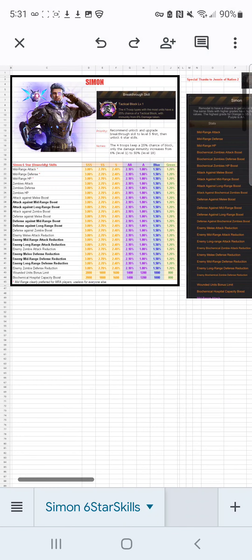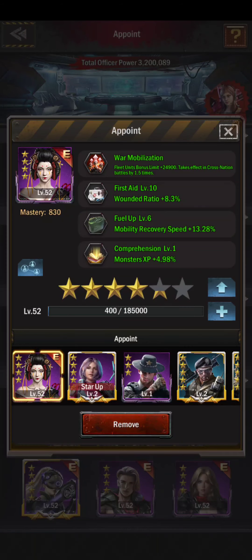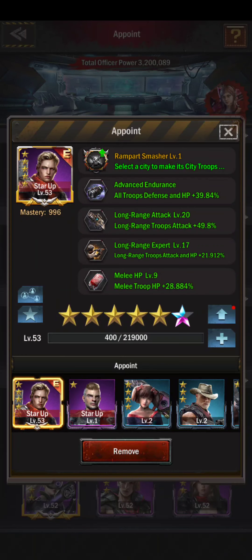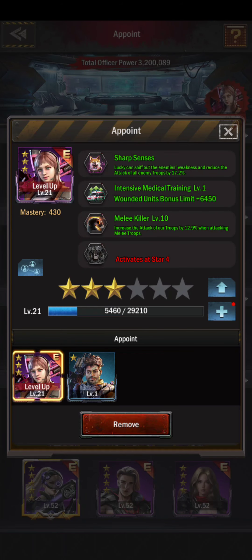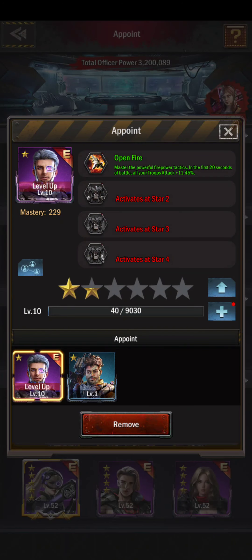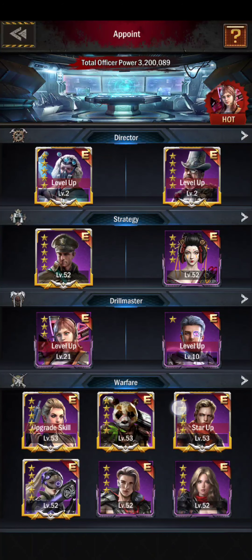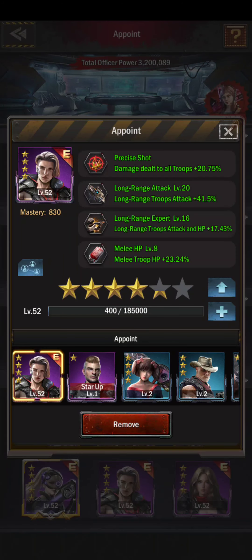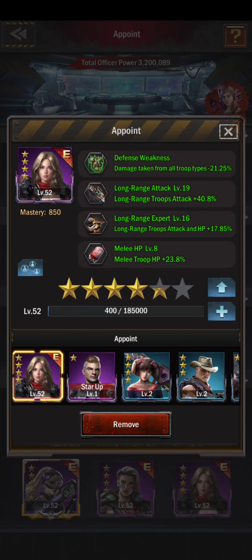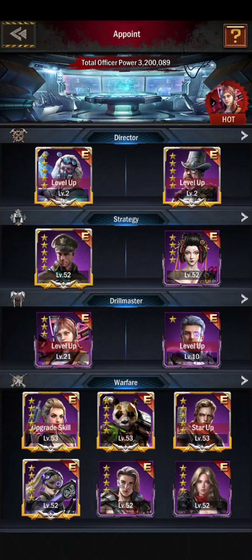In conclusion, Simon is of course one of the premium heroes like Saki, Katie, Zeus, and Alexandria. Based on the skills and what I've looked at, I think Simon is a better spend than Katie overall. That being said, Saki is probably still the best overall spend, then Zeus second, Alexandria third, then Simon, and then Katie last in terms of spending.